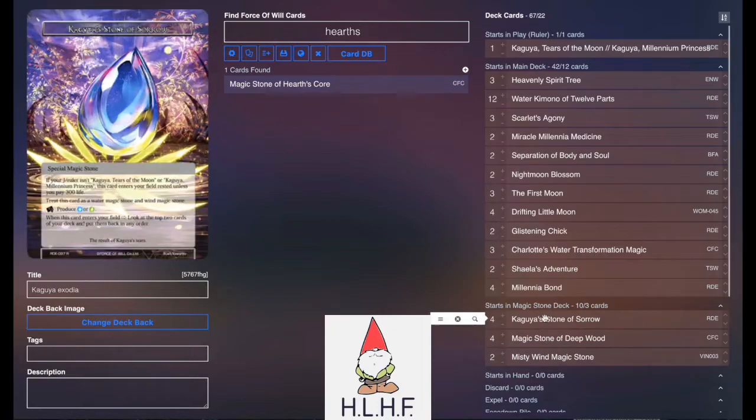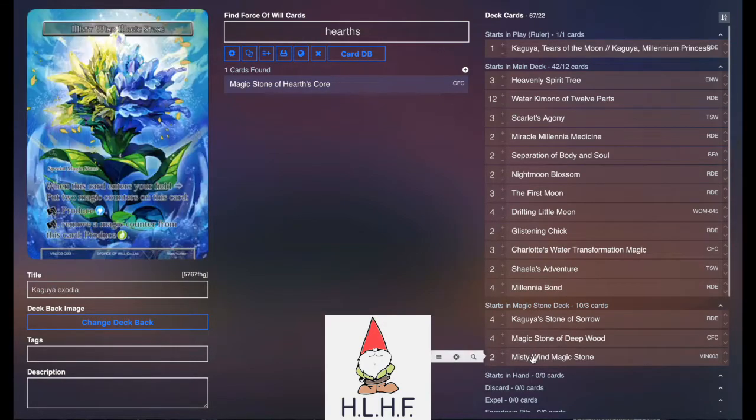Stone base wise, we play 4 Kaguya's Stone of Sorrow, 4 Deepwood, and 2 Misty Wind. This list is pure blue-green, so we didn't have any need for white stones.